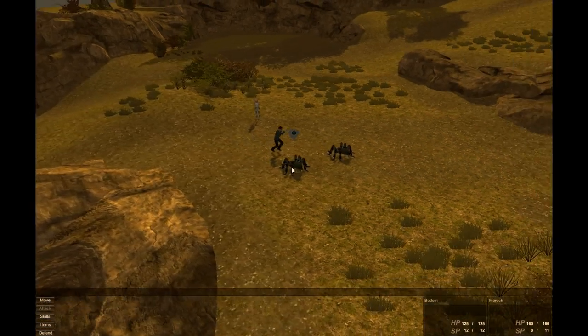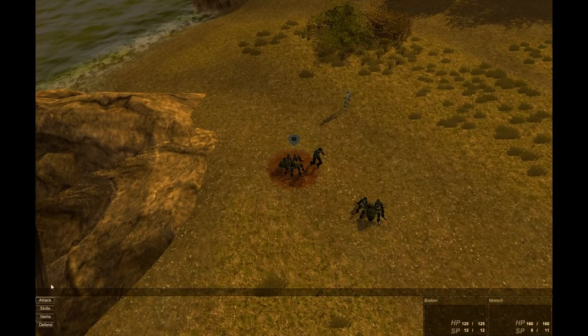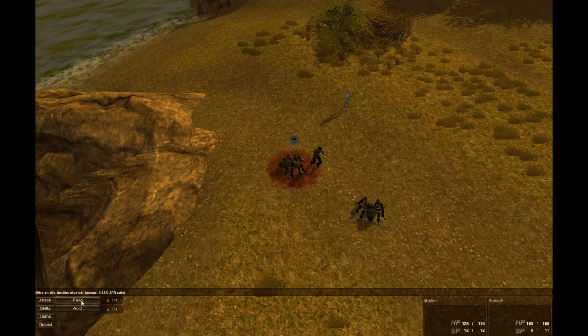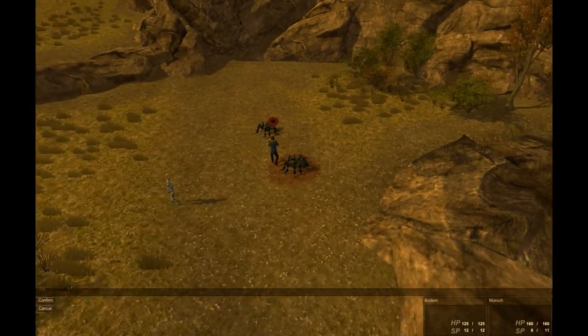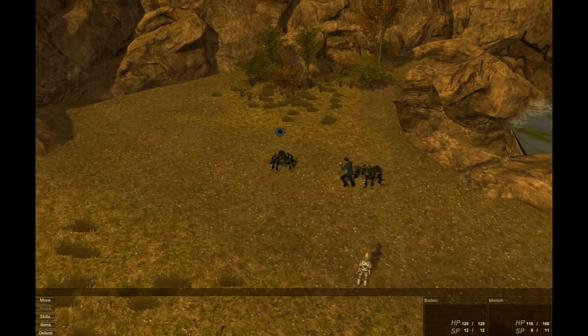We have our spider here, and we're going to look at what he is able to do. He can basically move up, and we're going to put him right behind Morok here. We'll take a look at his skills — information pops up directly above showing a brief description of the skill. We're going to use his Fang skill, and once you select that, it will show the available targets that can be hit. We'll go ahead and use that, and we can see it does quite a bit to him.